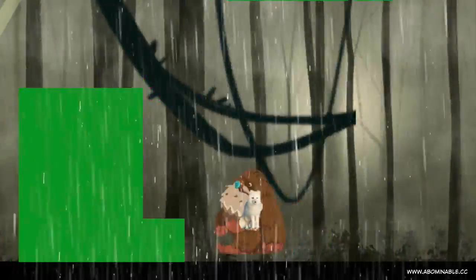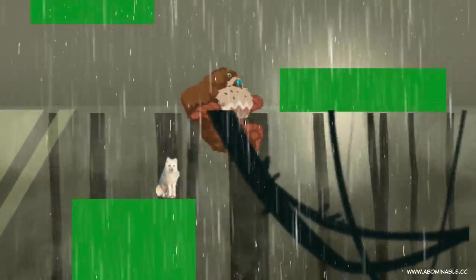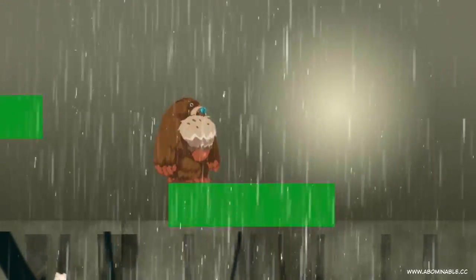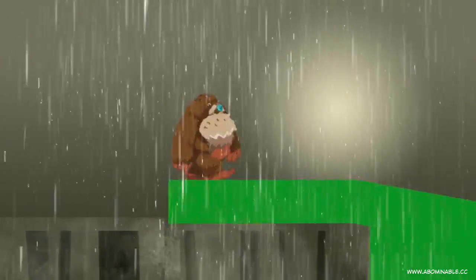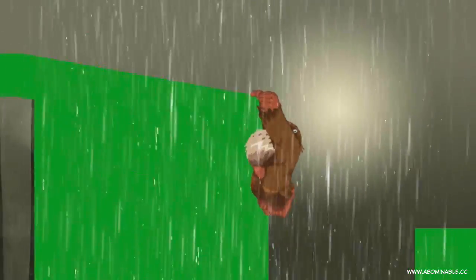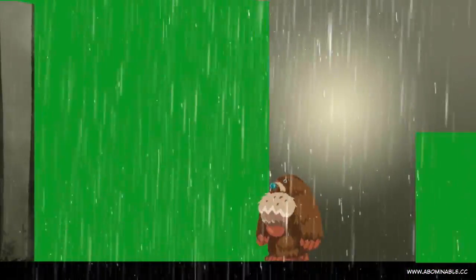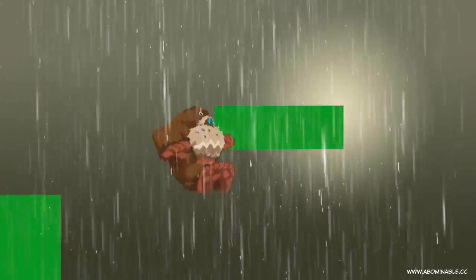There's some testing of parallax effects — foregrounds and backgrounds moving at different speeds to suggest depth — and there's some pretty rudimentary animation for the character of Charles Christopher himself. The objective of the game is kind of just to take this baby fox back home to its mother.